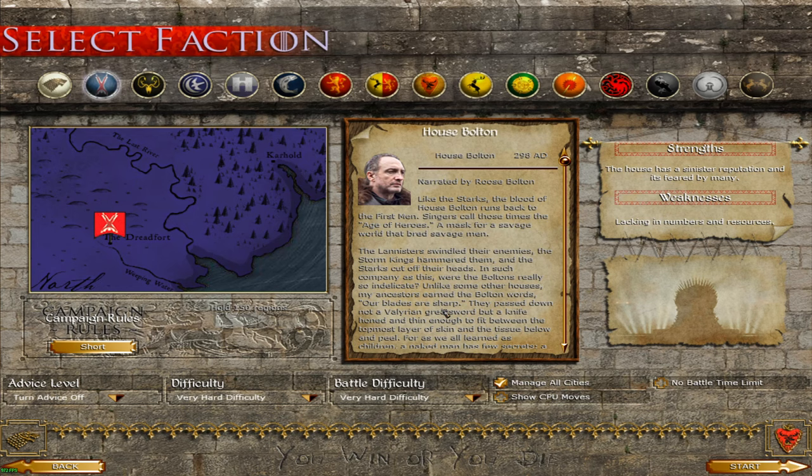House Arryn finished third, so it's the flayed man we're going to be playing as — or rather, a faction that has a flayed man on their shields. You win or you die, and hopefully we win. I've never played the Boltons despite the fact that they are my favorite, or at least they're up there. There's another new version so we're in for a treat. We're going to go very hard. There is a brand new script in the mod so that we can actually see the victory conditions very easily.